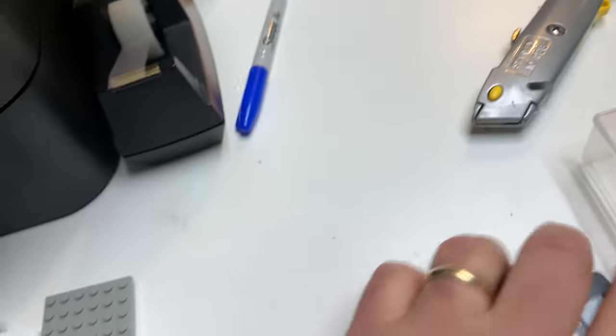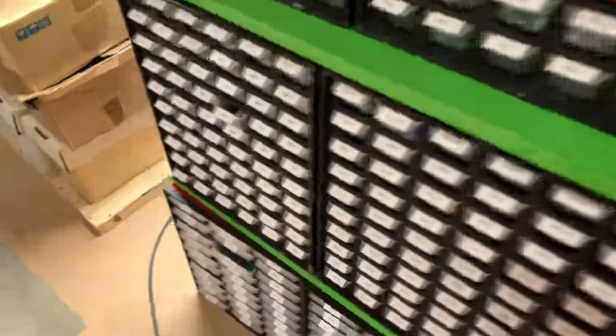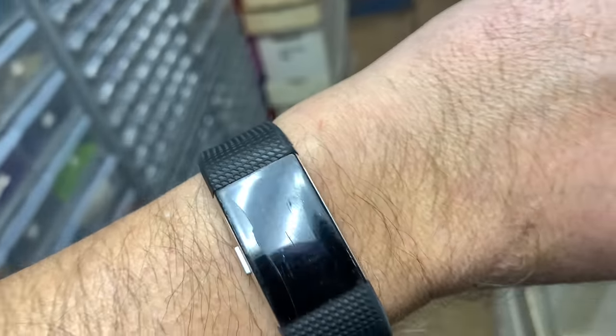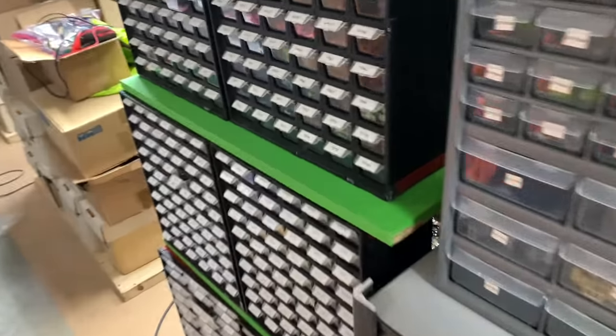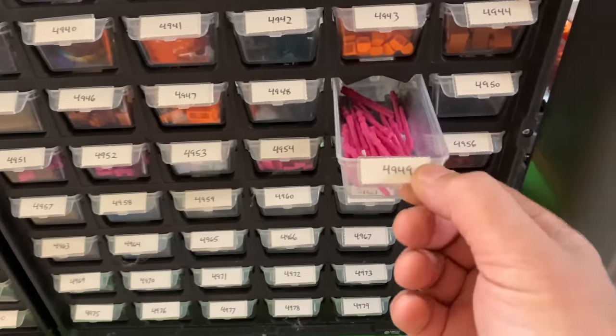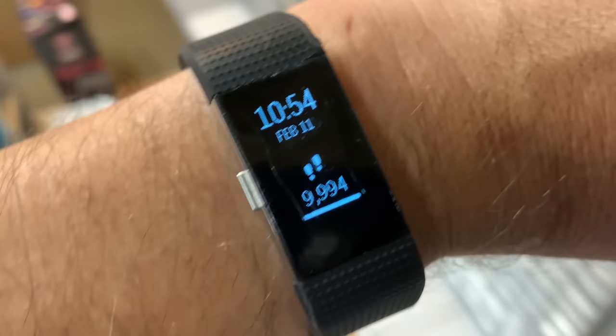9,994. I need six more steps. I think I'm at 213 days in a row getting my 10,000. What was that drawer number? Oh, I forgot the drawer number. Was it 4894? I have to go back over there. It hasn't moved. It was 4994. It's like if you hold something in your hand — 49, 49, that's what it was. And now I forgot how many. I bet I still don't have any steps. This is bugging me. You can see what time I'm picking this order.